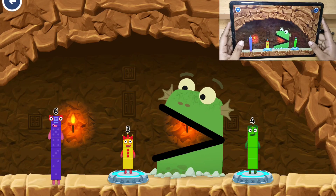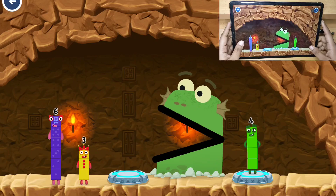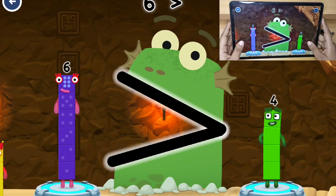Three — you need a bigger number. Three is less than four. Six. That's right, six is greater than four.